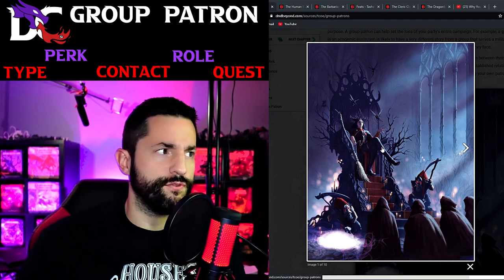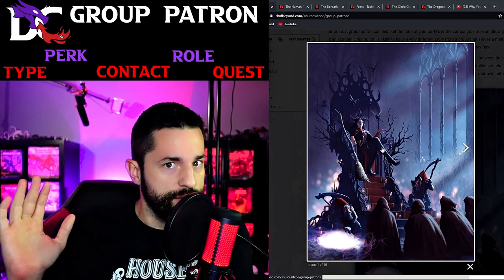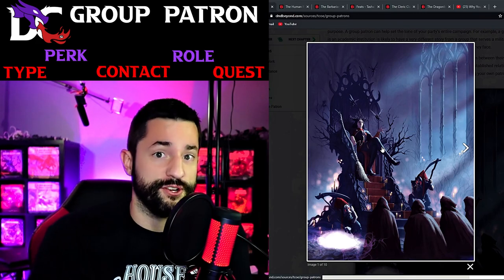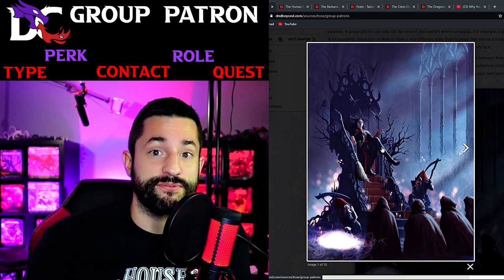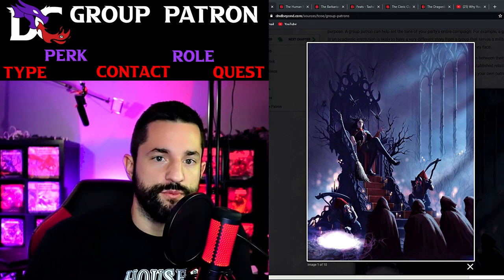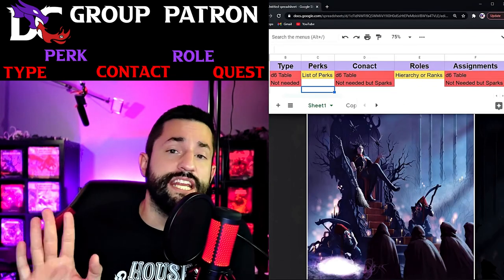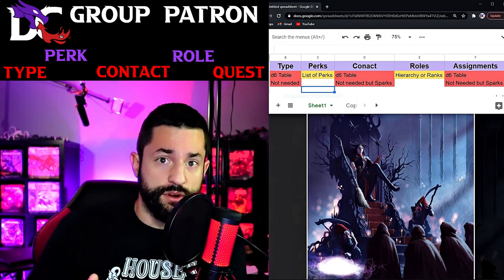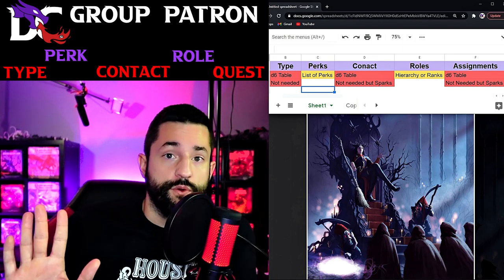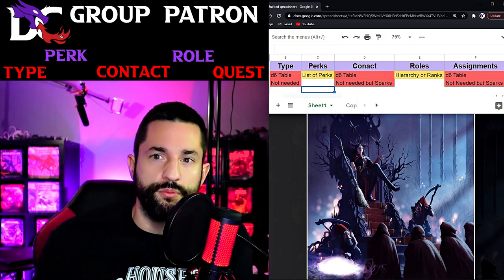Let's break this down with Tasha herself, who could be a very good ancient being group patron - she's a witch who wants to collect different magic items. What if your group worked for literal Tasha herself and had to go collect magic items? Do they keep them or give them back? Now, if you want to run any of the group patrons already in Tasha's Cauldron of Everything, all eight examples are there and they're 100% ready to use.